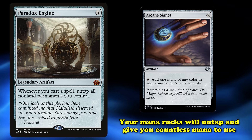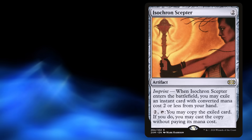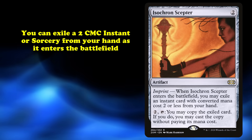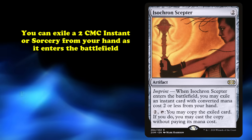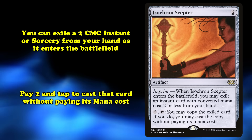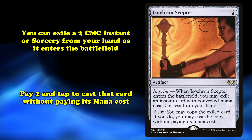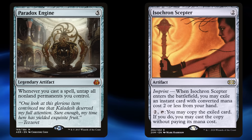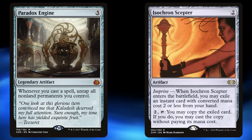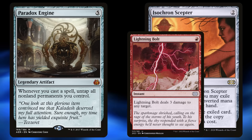There are ways to make this even more consistent, such as using cards like Isochron Scepter. This is an artifact that allows you to exile an instant or sorcery that costs two or less when it enters the battlefield, and you can pay two and tap it to cast a copy of the exiled card without paying its mana cost. With the Paradox Engine out, every time you activate Scepter, you'll get to untap it and all your other permanents, as Scepter does technically cast the copied spell. If you put a card like Lightning Bolt under your Scepter, you can just burn all your opponents to death with this combo, winning on the spot.